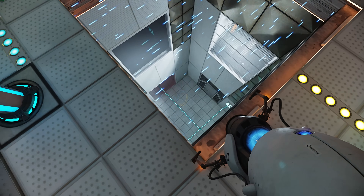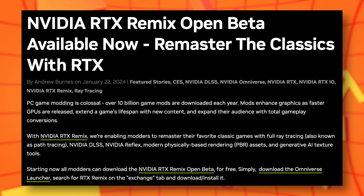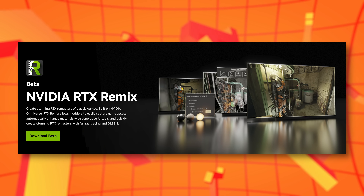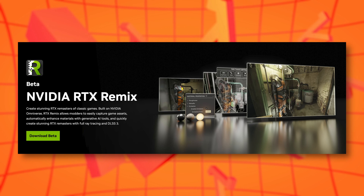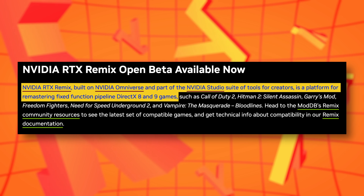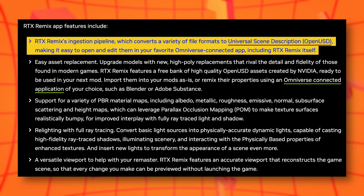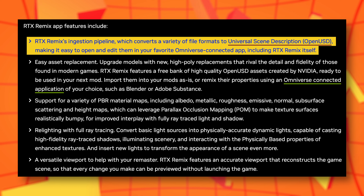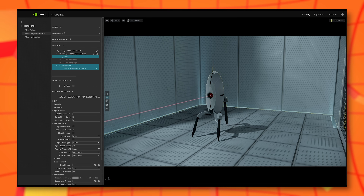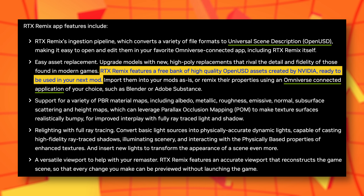The NVIDIA article also covers news about how the technology behind Half-Life 2 RTX has been released in open beta to be used by anyone with a good computer and the desire to see light bounce all over the place in real time. NVIDIA RTX Remix is now in open beta and it can be downloaded and used for free through the Omniverse launcher to enhance the games you love, if they run using the DirectX 8 or 9 API. Anything newer than that won't work, unfortunately. The RTX Remix application currently includes the RTX Remix ingestion pipeline that will allow you to ingest various model file types that RTX Remix will convert to OpenUSD so that they'll be easier to edit. It also includes the Easy Asset Replace feature so you can replace assets in a game on the fly. NVIDIA also includes an asset bank full of OpenUSD files that you can use in your mods for free.